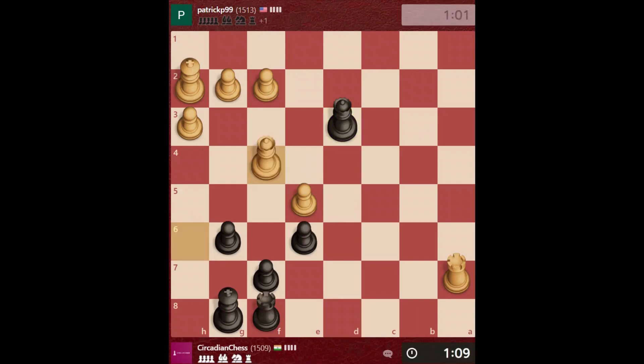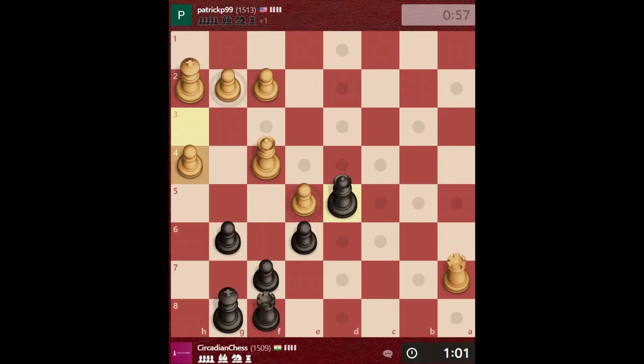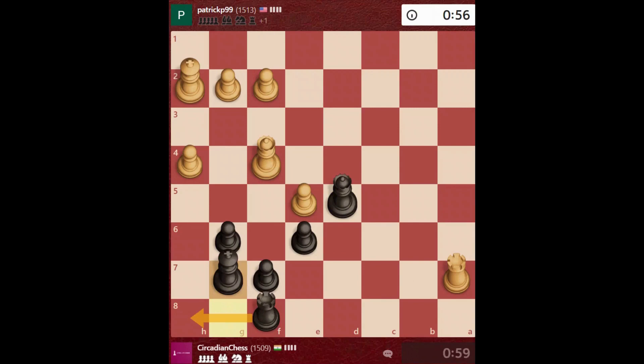Probably I can draw maybe, if I get this pawn out of the game. Let's go here. Queen and rook are attacking this pawn so I will have to defend. I will go g7 to go rook to h8 afterwards. Let's attack the rook. Finally he will go b7.